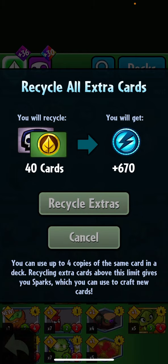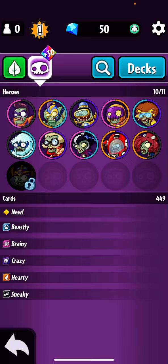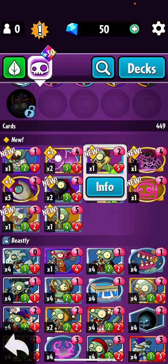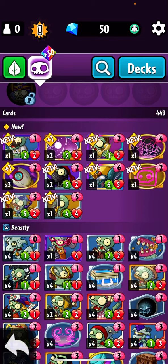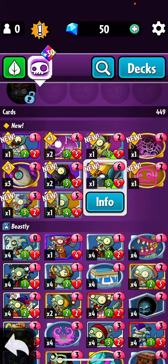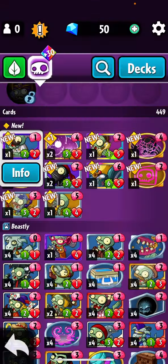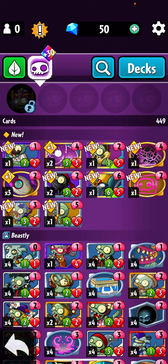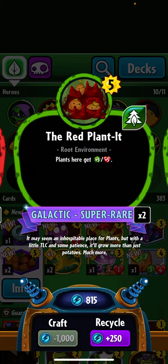As usual, recycle what we don't need. And mate — Teleportation Zombie! That is amazing, that is incredible. I don't really care about the other stuff — Cheese Cutter was a really good pickup. From now on I'm doing Galactic packs, I don't care. I think I'm done with Premium. This other card isn't even good.